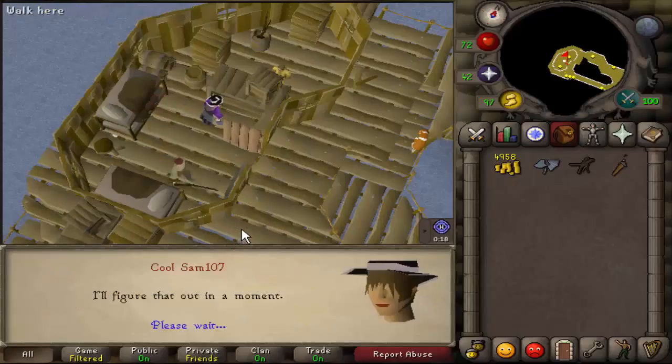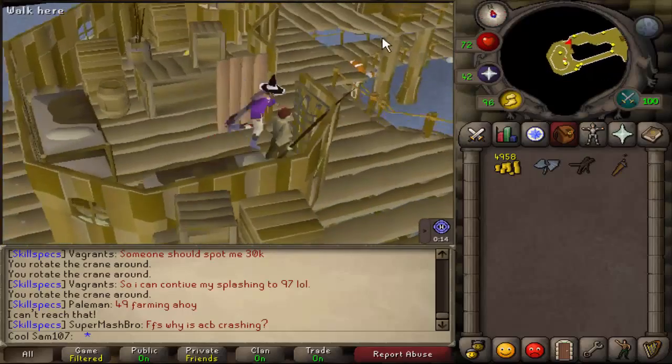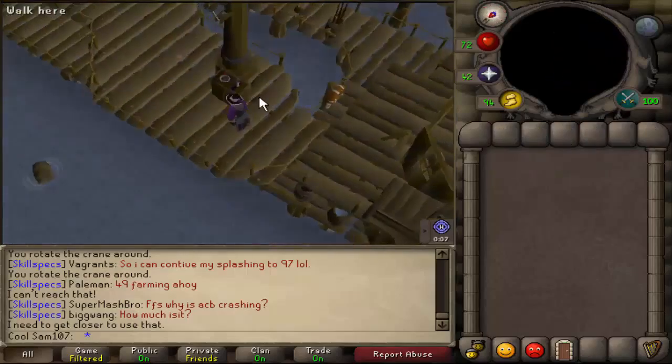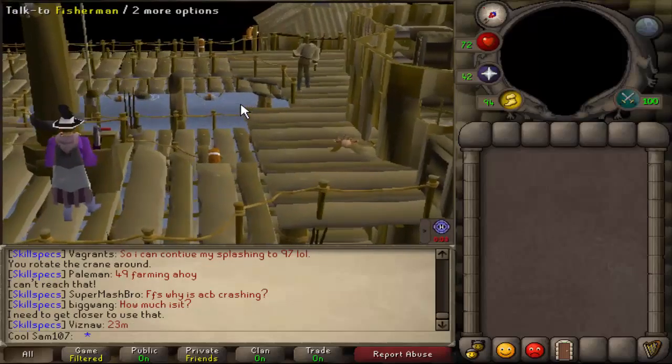After the dialogue about getting Kenneth out, there is a crane nearby — operate it. You need to go right up to it; you can't use it from the side. Click rotate and a cutscene will follow where you help him escape.